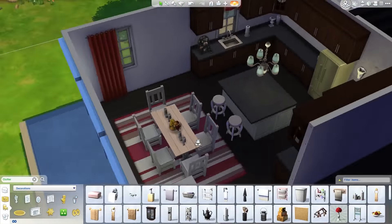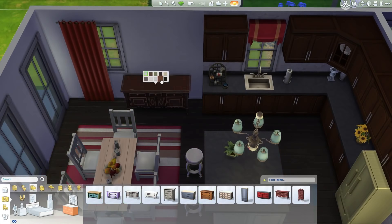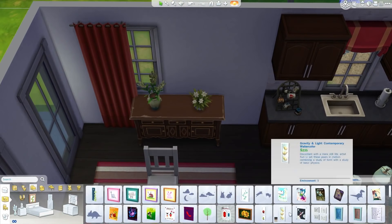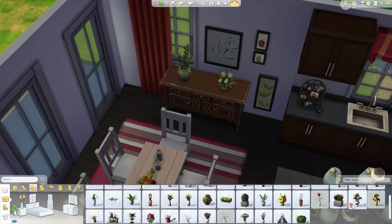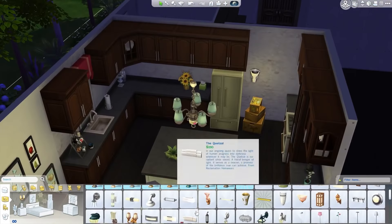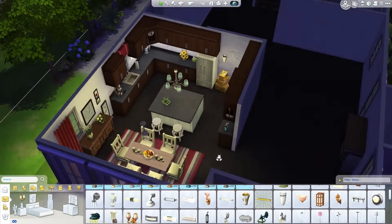The kitchen and eat-in dining area are very red — a lot of red and white, which actually looks really nice. You can see there's a red rug, and I'm going to put in more red elements like red curtains. The curtains go all down the other wall as well with the large windows, so that looks really nice.